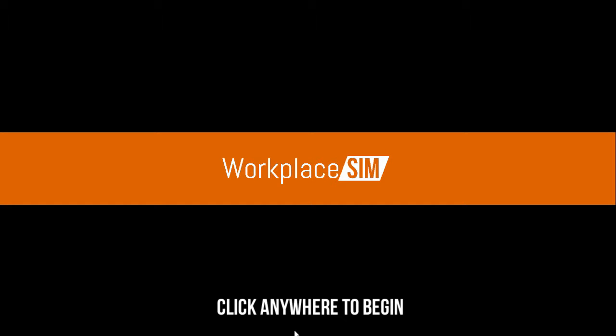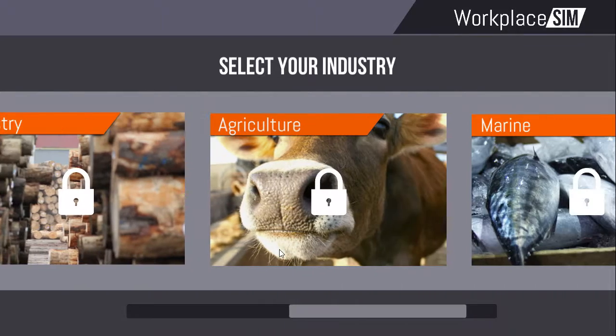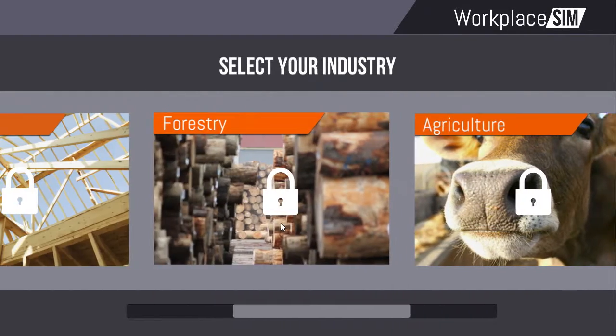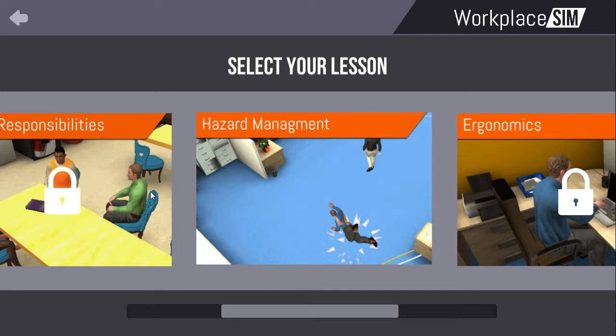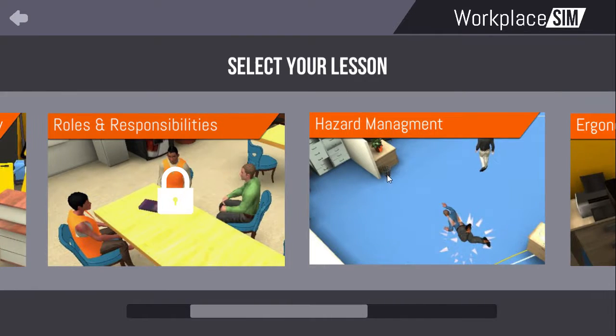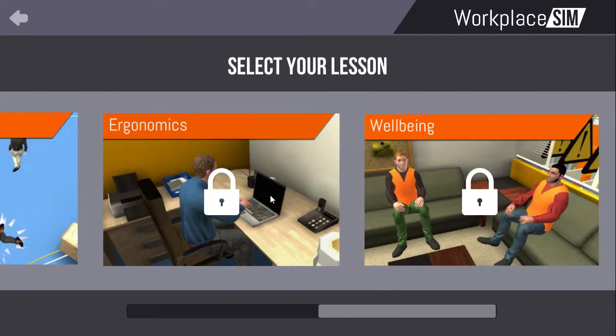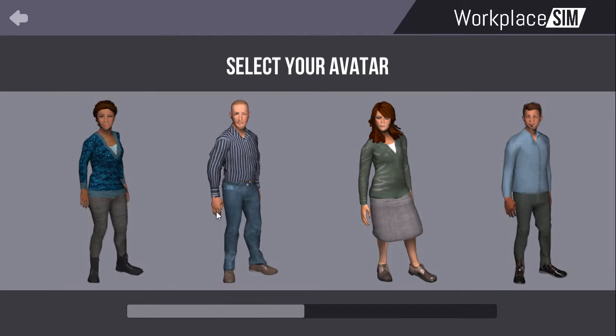Workplace Sim is a game-based health and safety training program that can be created to simulate any workplace environment for any industry or organization. Each program can have any number of lessons written specifically for your workplace environment. As an example, this generic module includes the main health and safety topics applicable to the majority of companies and organizations.